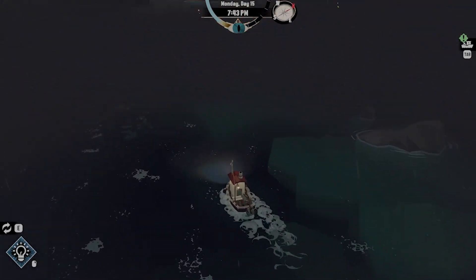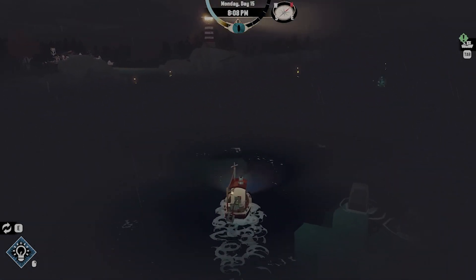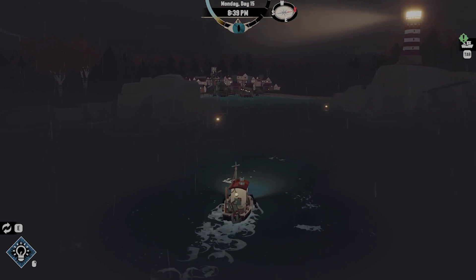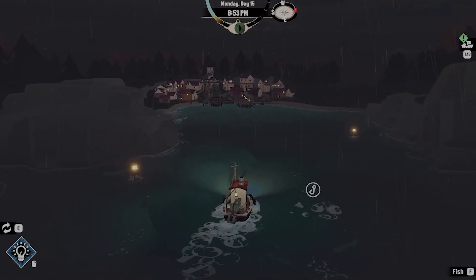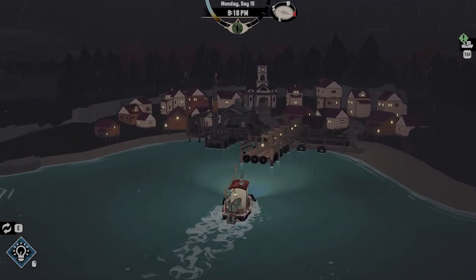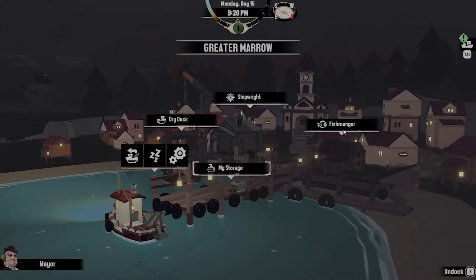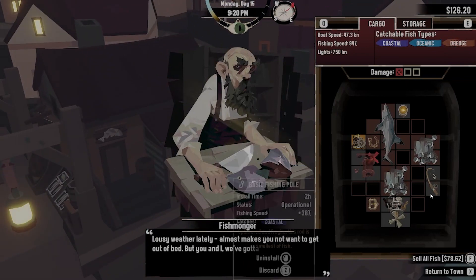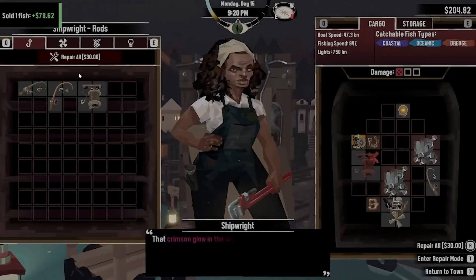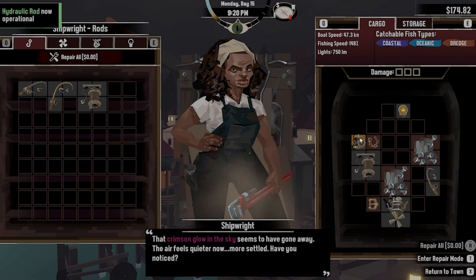Turning our light on as we head back through the fog. Hopefully we have enough money to repair everything. At the fishmonger, selling all fish for 70. Then at the shipwright, repair all — oh thank goodness, it's only 30 dollars.